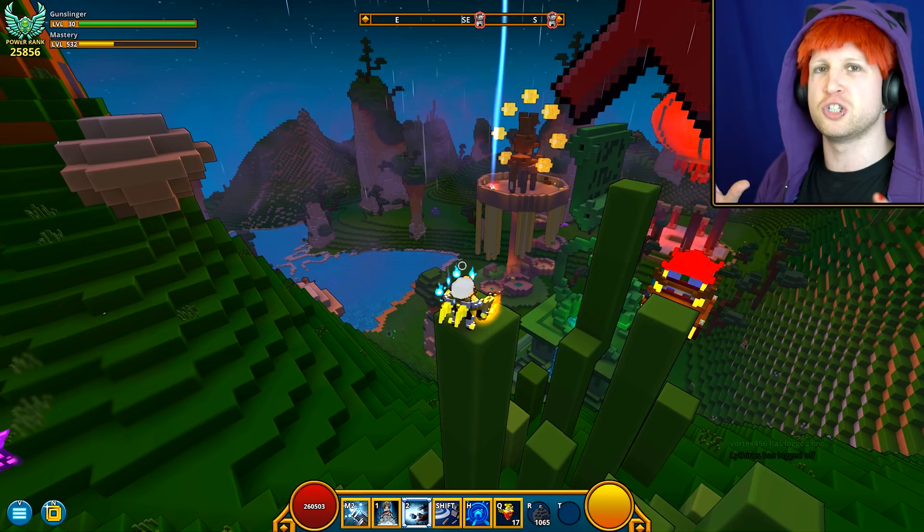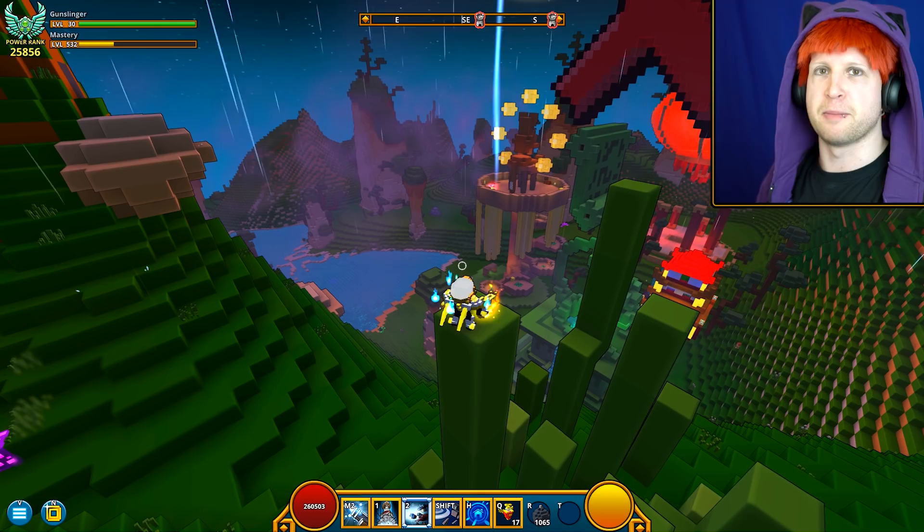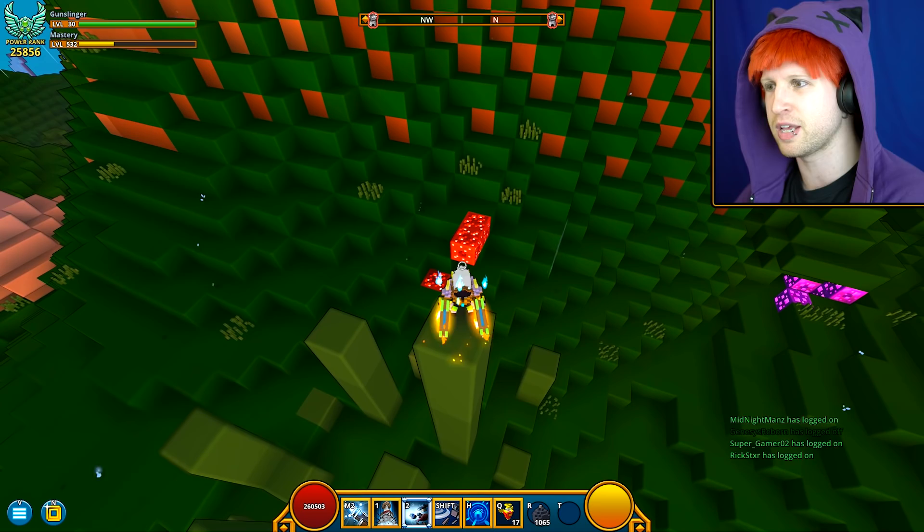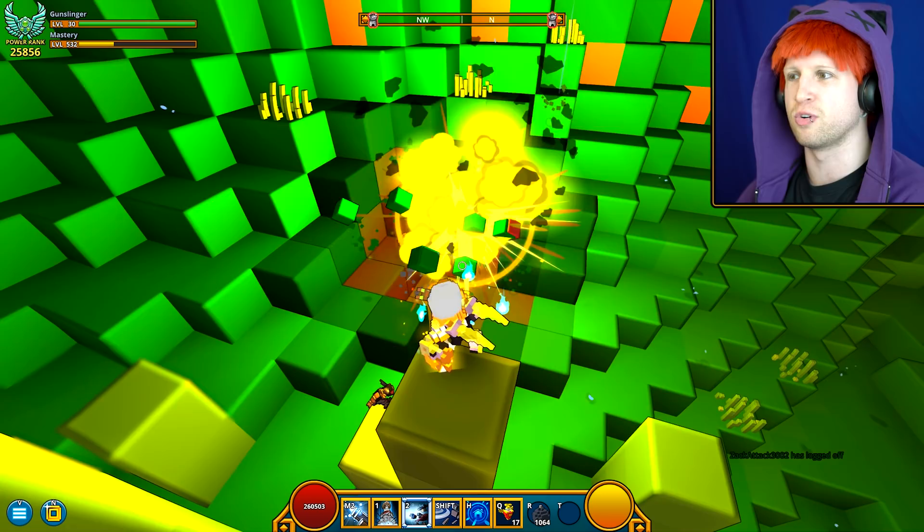There are a couple different terrain generations the Forbidden Spires biome can have. The plains, I would say, is the best — you'll recognize it if you see it. It's pretty much flatlands with big spiring rock formations like this one over here, as opposed to the mountainous canyon area or the swamplands, which are really difficult to spot the ore in.